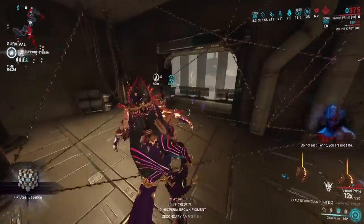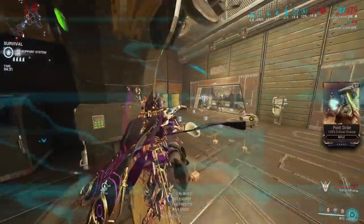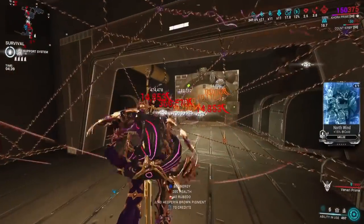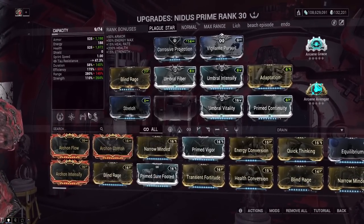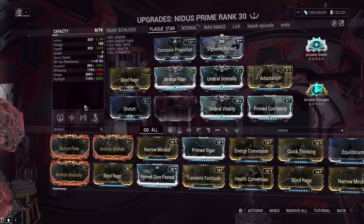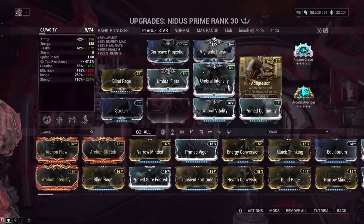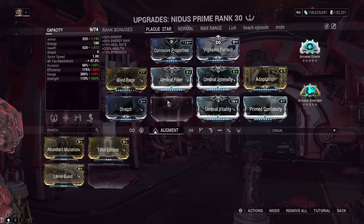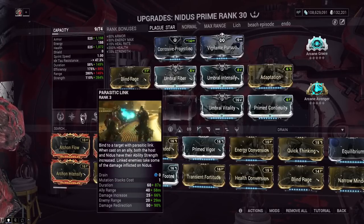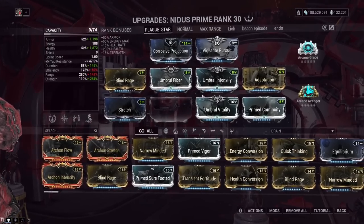Number three is overkill. Let's look at Nidus — he's a frame that benefits from a lot of what shards provide, not just red shards. More power strength on Nidus is going to be nasty, but how about some more armor? He has all health and armor, so a jump up in armor could make him even tankier. Keep in mind armor has diminishing returns in this game, and Nidus's third ability, Parasitic Link, does give him damage redirection as well, which changes the calculus.